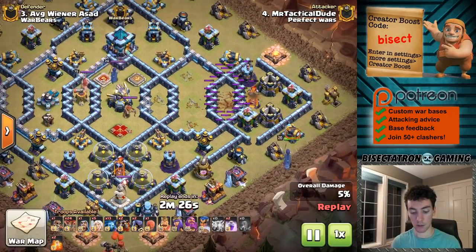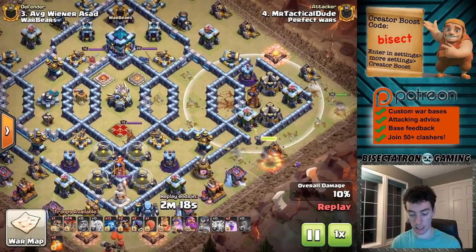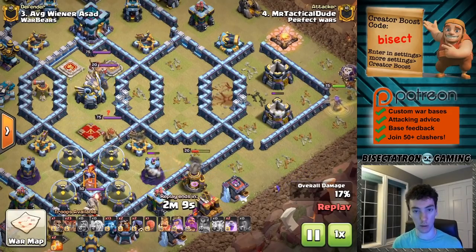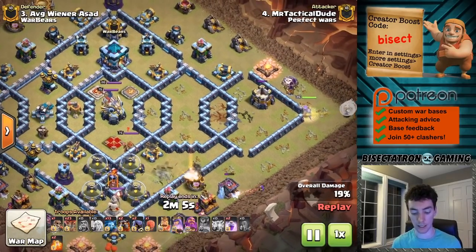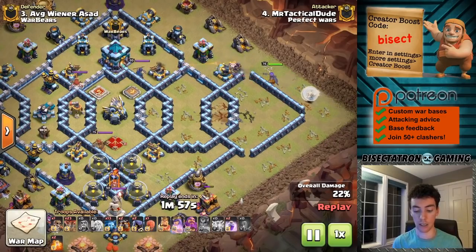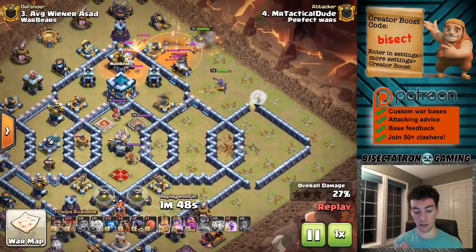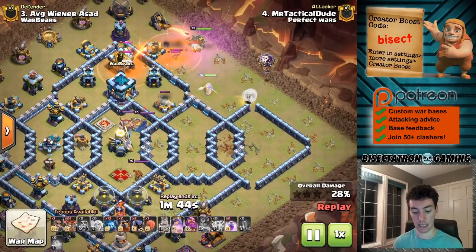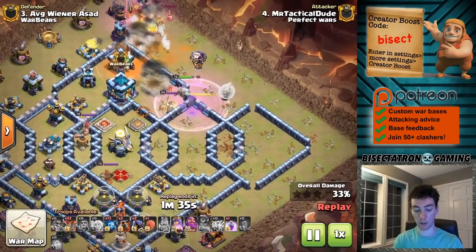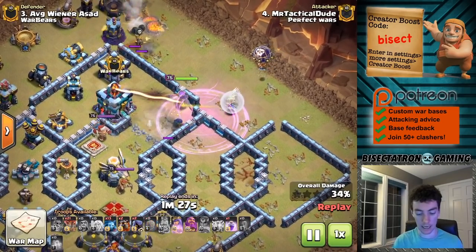Mixing up the lightning spell usage — the scattershot goes down, the air sweeper goes down, and then the inferno is weakened such that the royal champion's ability is able to hit it right here. I made a video not too long ago on the royal champion and how the shield ability works. In a nutshell, it targets the nearest defensive building, then bounces to each nearest defensive building to the previous one. So you can plan ahead of time: where are you going to activate the ability, what's the nearest defensive building, and what are all the defensive buildings that will be accessed? There's also a double poison to really make sure the CC went down — don't see that very often, but it got the CC troops down quickly.